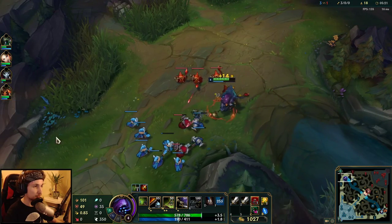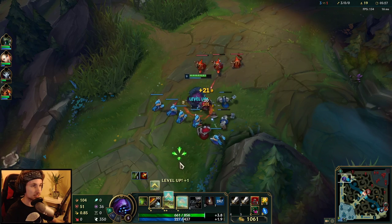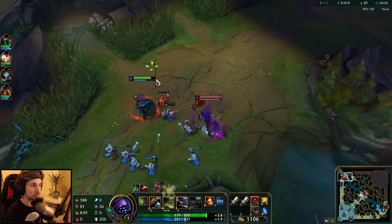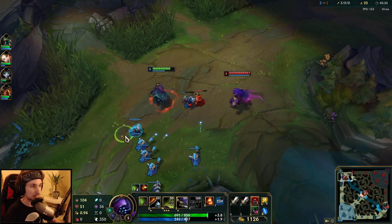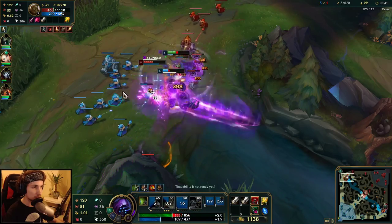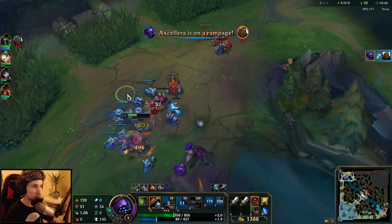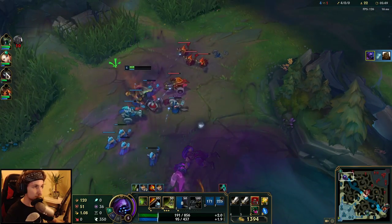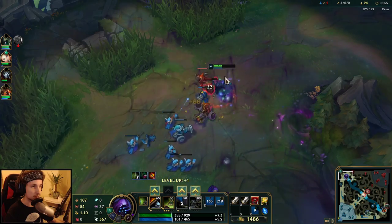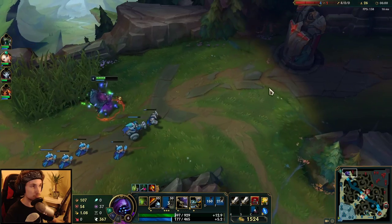The most interesting thing about Jax begins after level 6 when you unlock your ultimate. The more items you get, the stronger you become. Jax is an extremely strong mid and late game champion that can split push very well, so early game is not even the best thing about Jax.